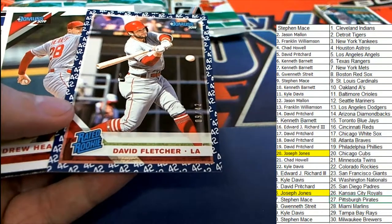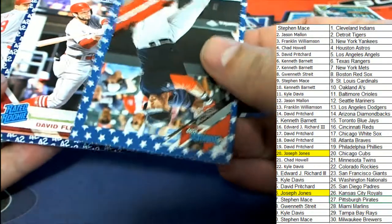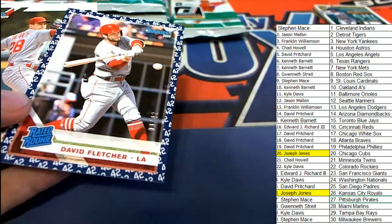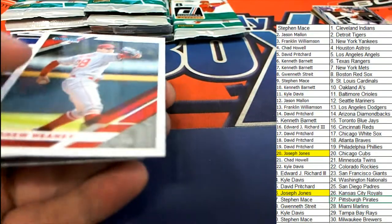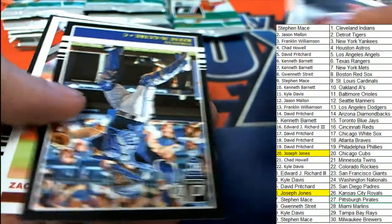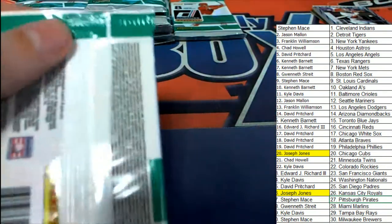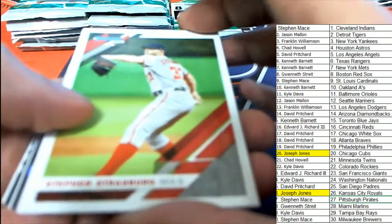Look at that, that's a parallel right there numbered only to 42. This is the Jackie Robinson, and it looks a lot like the Stars parallel. That's why I almost passed it up, because if you remember the JD Martinez, he's kind of looking like it, but that 42 is a low-numbered rare rookie card, and so that's really nice for the Angels hitting that low-numbered parallel.